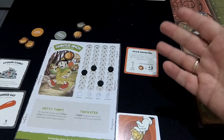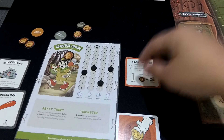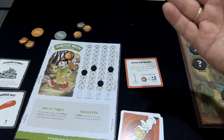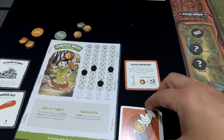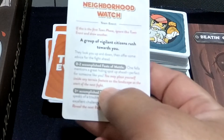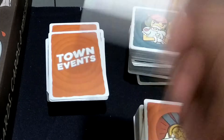Al finalizar cada fase de lucha, aquel jugador que tenga más cartas de hazaña y no esté noqueado conseguirá uno de los objetos que deje el malvado. Y en la preparación de la fase final de la cuarta ronda, aquel jugador que tenga más puntos de hazaña se convertirá en el sheriff, que tendrá un objeto especial para el combate pero no puede morir en él. A continuación, cada jugador coge una carta de evento de ciudad, la lee en voz alta y resuelve el evento. Algunas cartas vienen con una banda roja que indica secreto; en vez de leerse y ejecutarse de inmediato, se dejan al lado y se anuncian cuando se cumpla el objetivo.